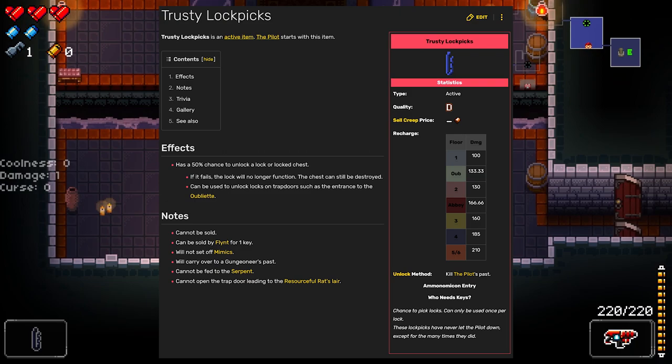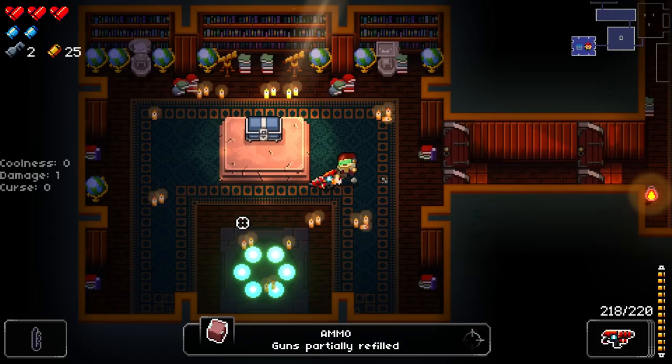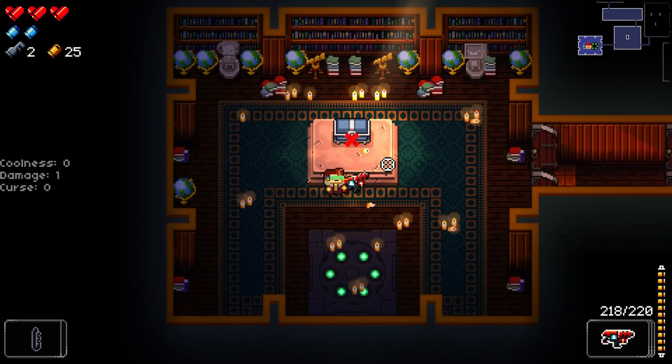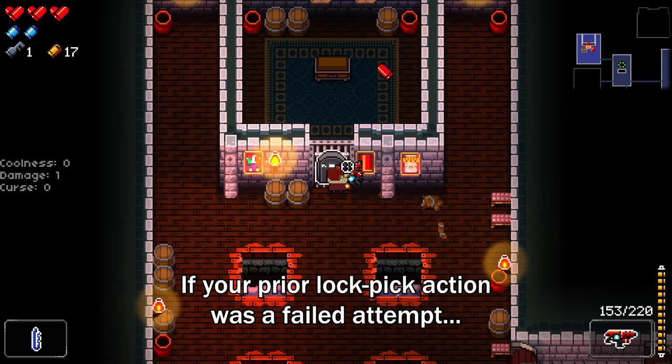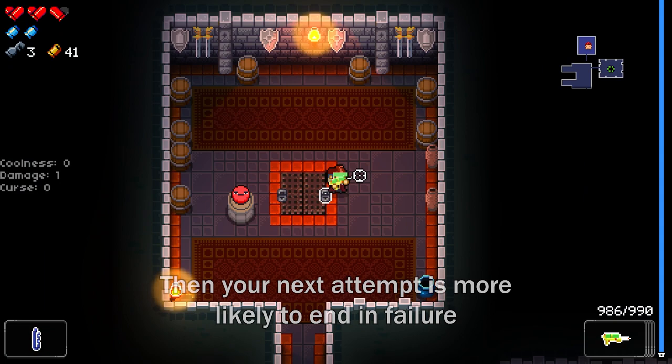Moving on, you've probably seen this item called the Trusty Lockpick, especially if you're a masochist like me and primarily play as the Pilot in Enter the Gungeon. You've additionally probably been told this item gives you a 50% chance to unlock any locked item, such as chests or doors. But did you know that's only part of the story that communists want you to believe? What has been demonstrated by several of my streams of Enter the Gungeon is that if your last lockpick attempt ended in a failed roll and thusly a jammed lock, then you are actually more likely to get a successful lockpick on your subsequent try. And inversely, if your previous attempt ends in a successful lockpick, then your next attempt is disproportionately more likely to end in failure.